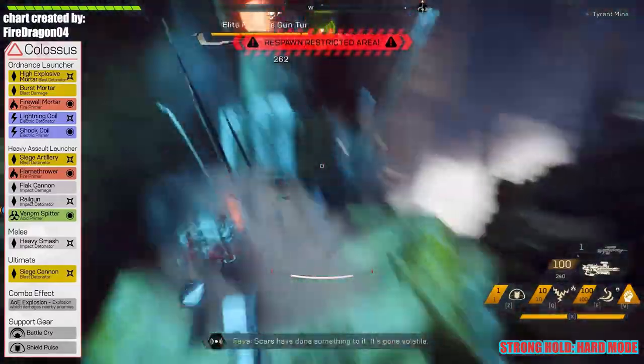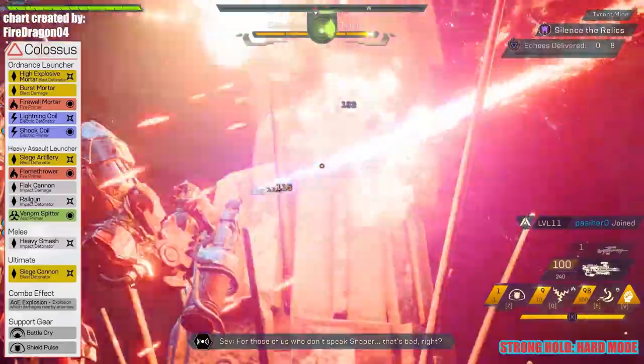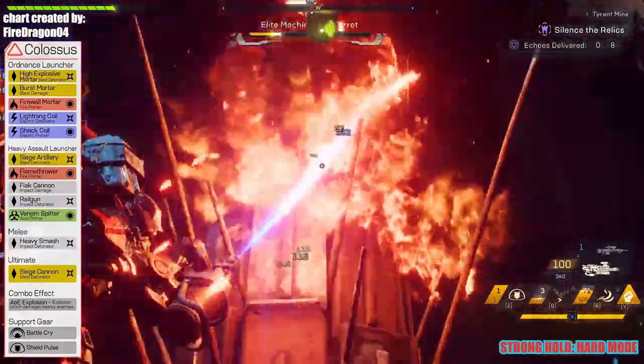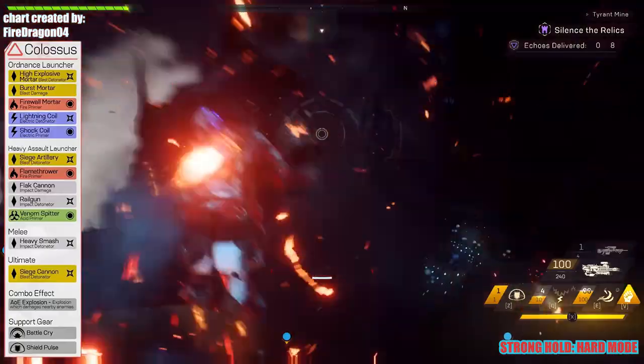For the Colossus, however, you can just go ahead and activate your detonator which is your Lightning Coil, and then just use the Flamethrower after. The beauty of this combination is the fact that you can use Lightning Coil and Flamethrower at the same time, making you detonate and prime targets simultaneously.